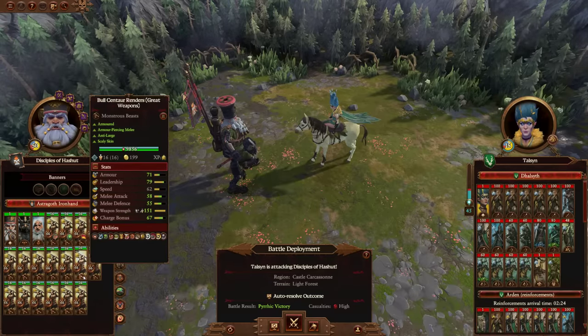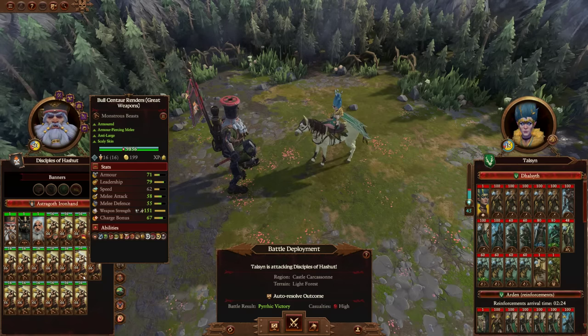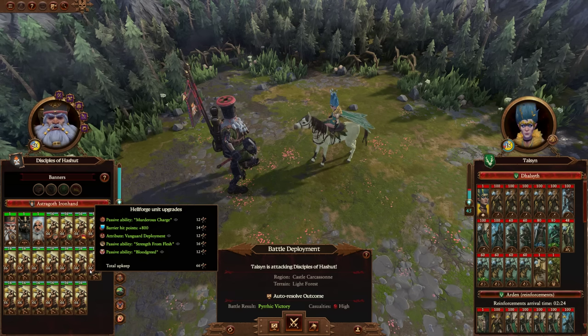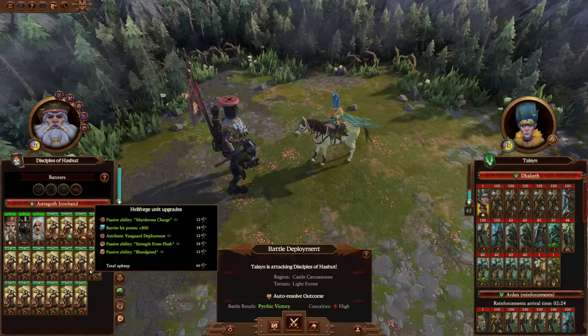We've got 17 Bull Centaur Renders, all with great weapons, which I think is a good choice — but you can go with either of the three variants, or mix it up. The Hellforge unit upgrades — I think you went with all the right ones: Murderous Charge, Barrier Hit Points, Vanguard Deployment, Strength from Flesh, and Blood Greed.